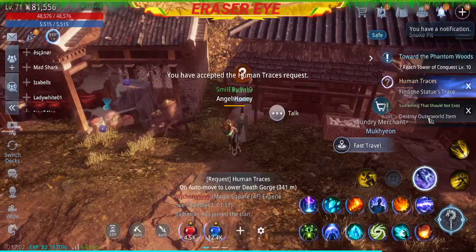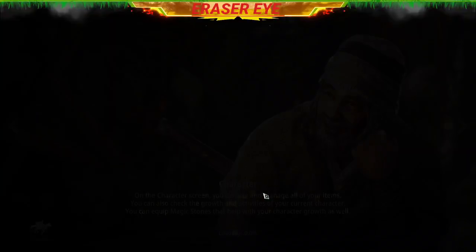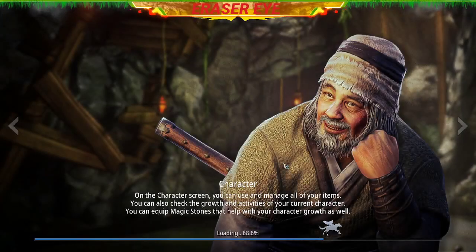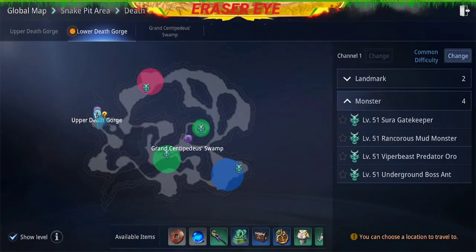We'll go to the Lower Death Gorge. Let's check if it will show up on the map. Oh, it's near the entrance, so we should be able to find it easily.